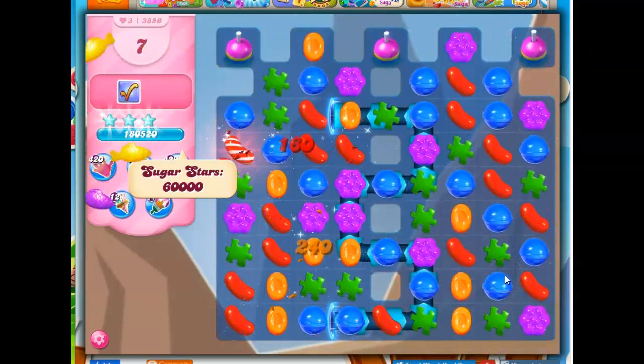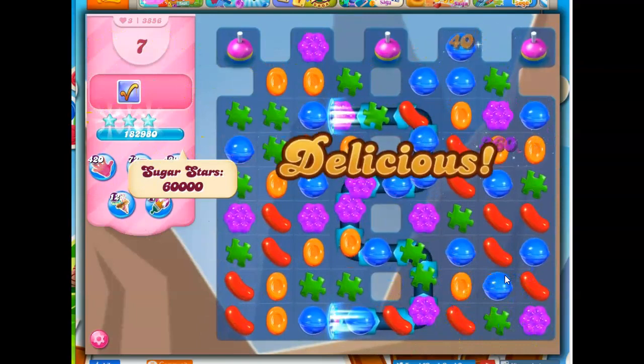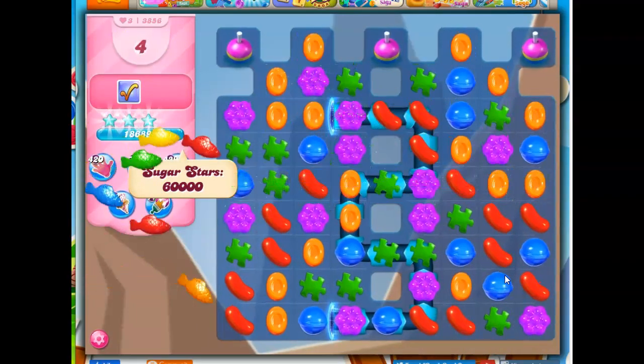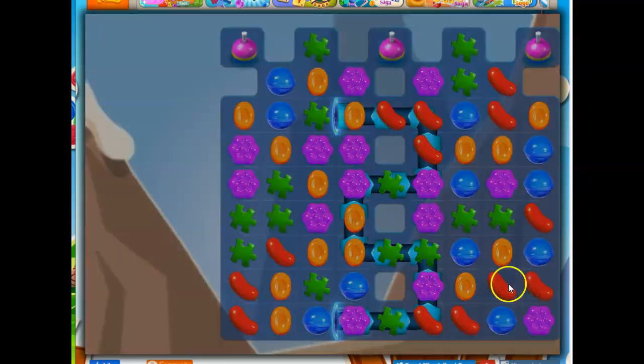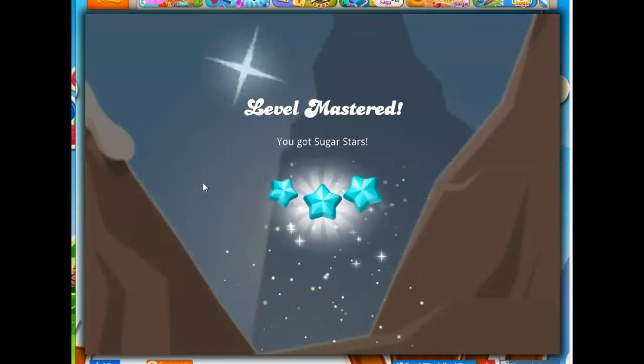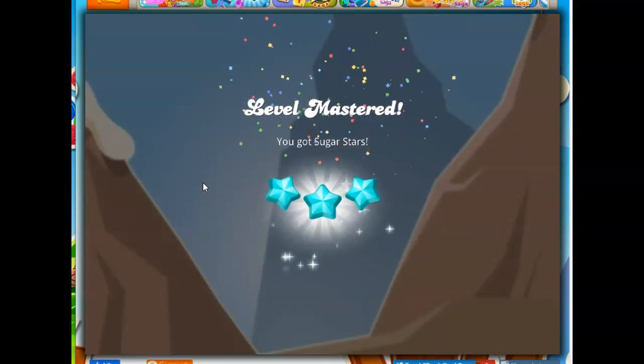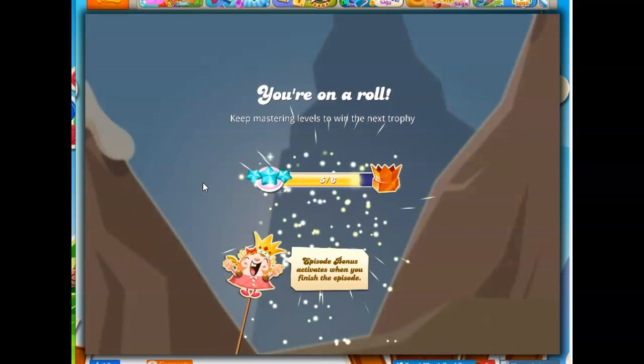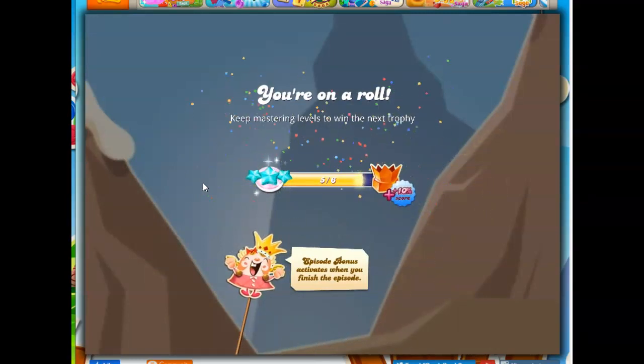All right, crazy ending — it was so hard. Me and conveyor belts, we do not get along very well. Every time I would try to think of something to do, that conveyor belt would thwart me. But I was able to get it done with about six or eight moves left over. Except it took between 20 and 25 tries to get that.